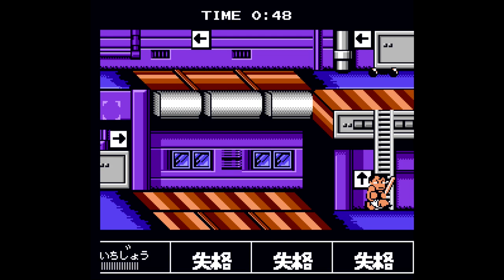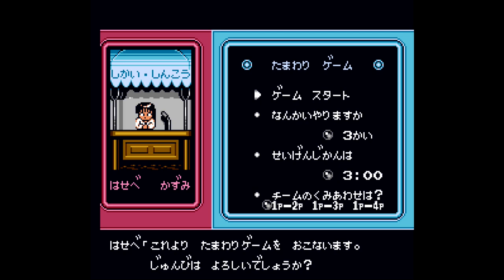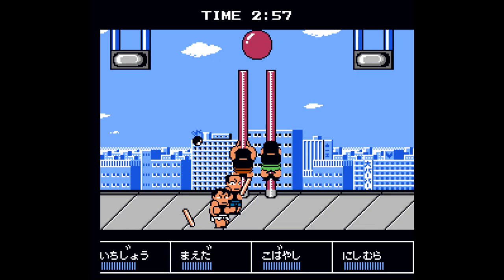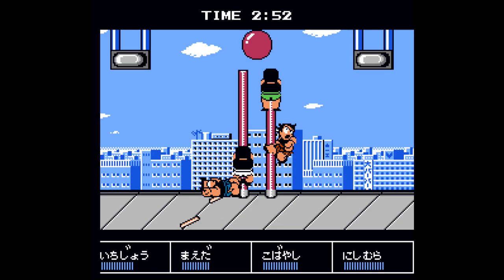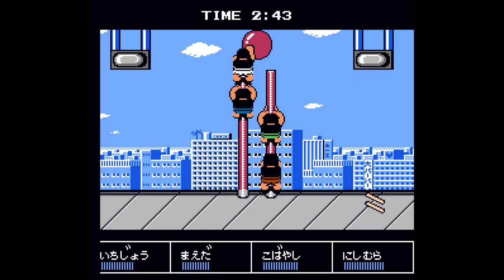Across that finish line and we should be two of four events done with the achievement if we happen to be still in first place. Once you get your score, we are going to start the next event — it's going to be three rounds of Ball Breaker. Make sure you stick with Ichijo. This is going to be a two-on-two affair where you team up with the blue trunks person.